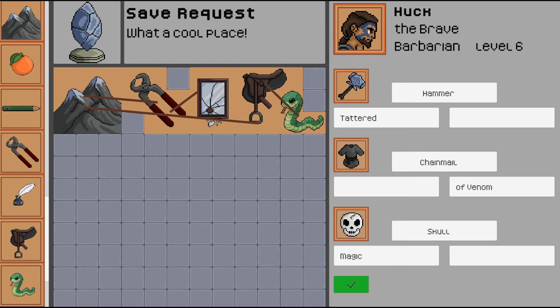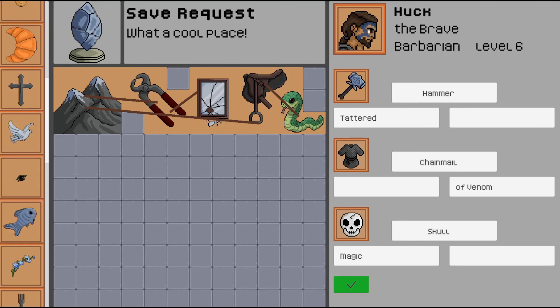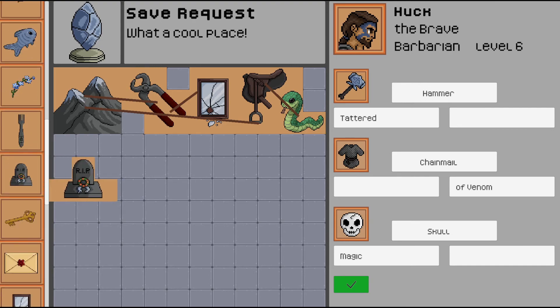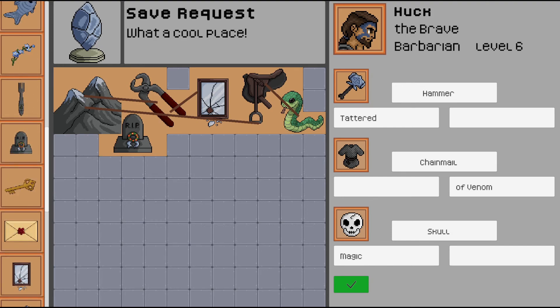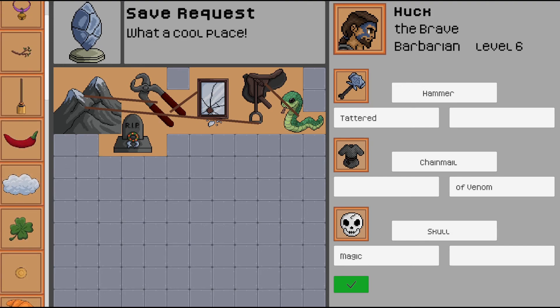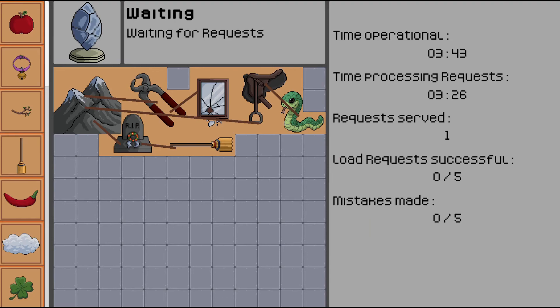And then we have a skull of magic. We can use a grave to represent something like death. We can fit this in the middle here. For magic, we can represent it with a broom — like a witch or something. We can relate these two, and then we can relate this to the mountain. Now we have his entire inventory and character stored here. We just have to wait for him to come back to maybe update it or to load.